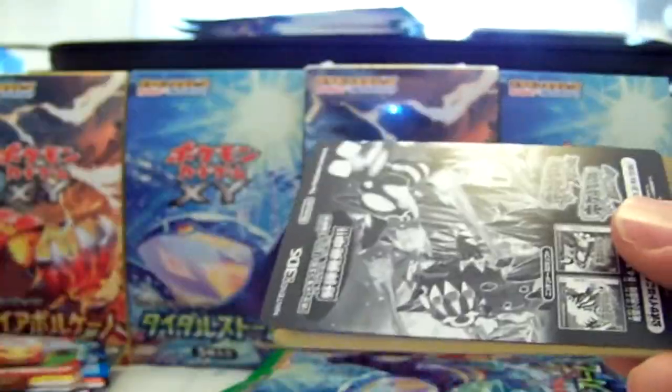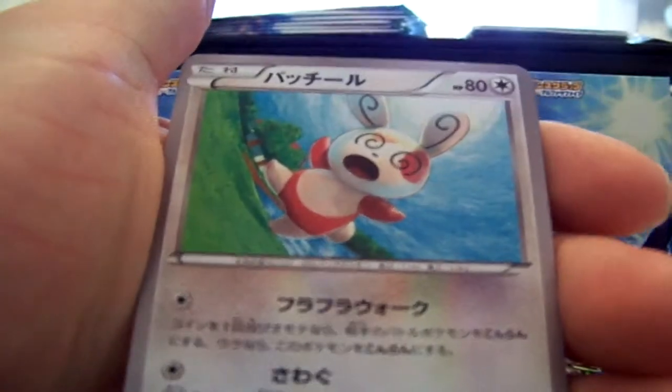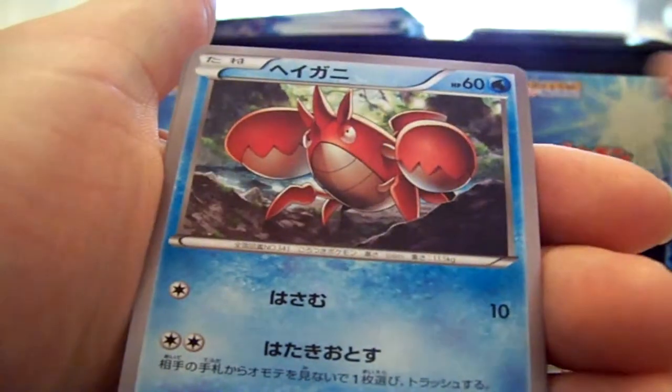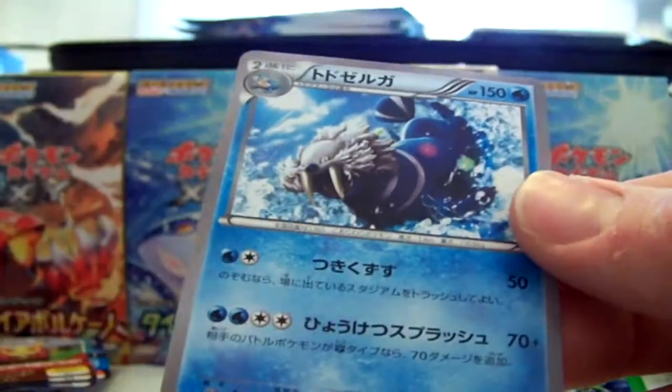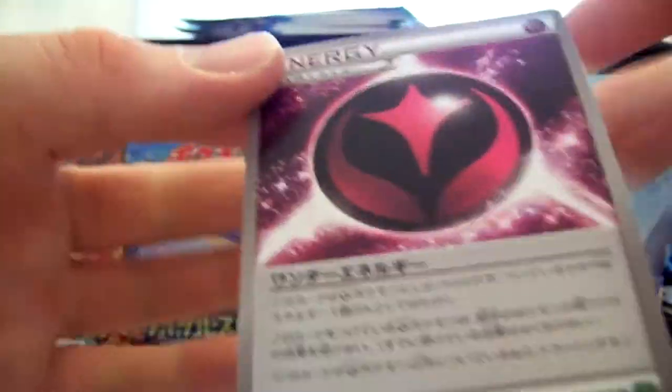Probably running up on an EX sometime soon. Pikachu, Spindle, Weedle, Corphish. There's that nice fairy energy type looking thing, and Walrein. I like these energies — I think they're really cool looking, really nice cards.